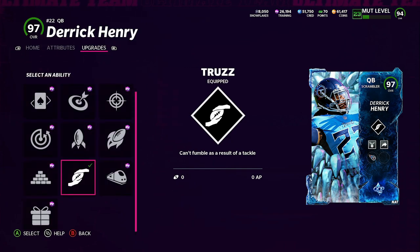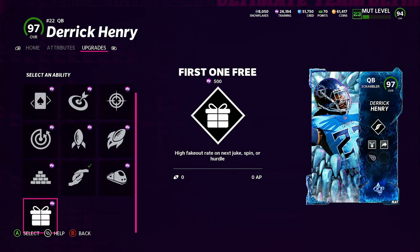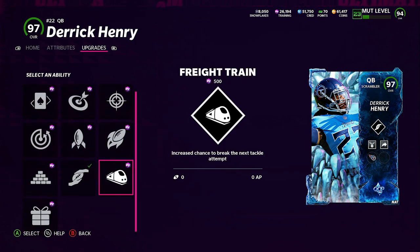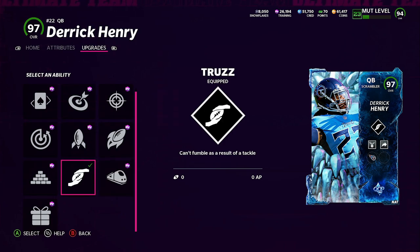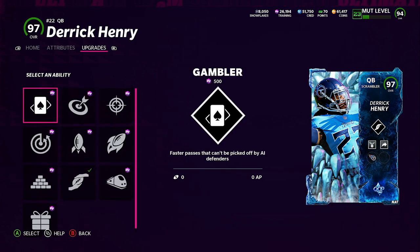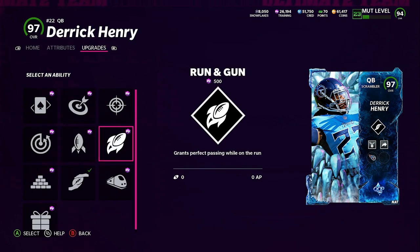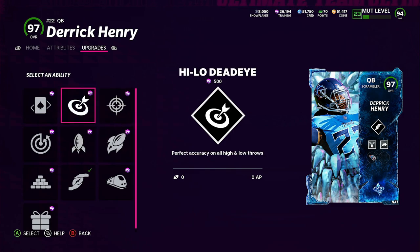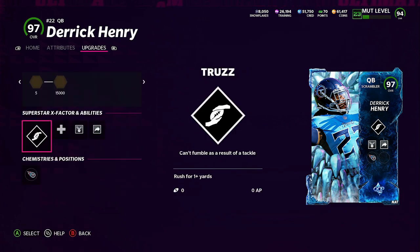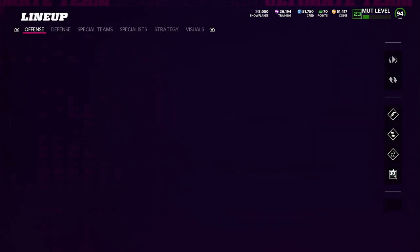The downside of Derrick Henry is he can't get Omaha. Maybe freight train would be good, or trust so you don't fumble — but you've got to scramble so much to actually get that. Gambler was pretty good all year. That's our 8 AP. So if you think — 14 minus 8 — we have 6 AP left for the whole team.